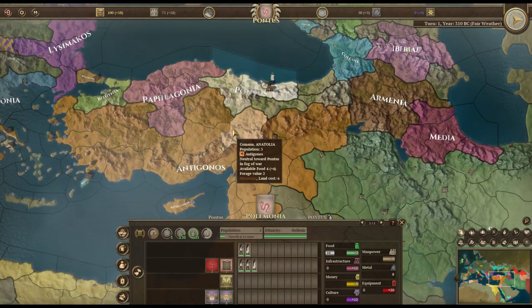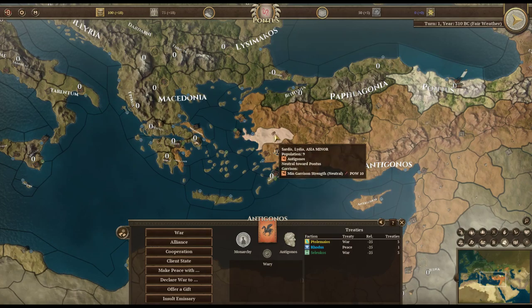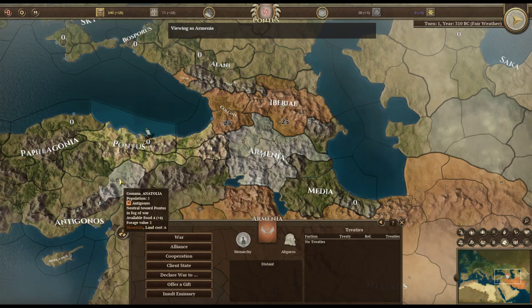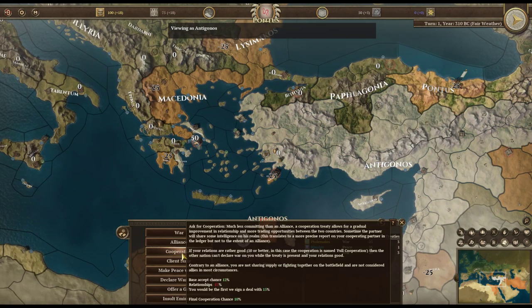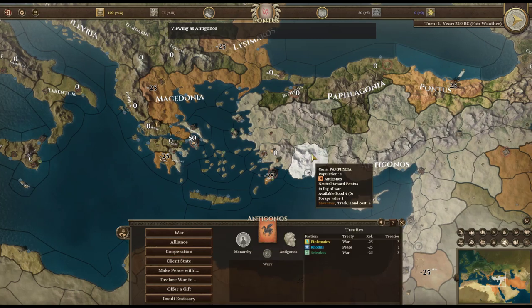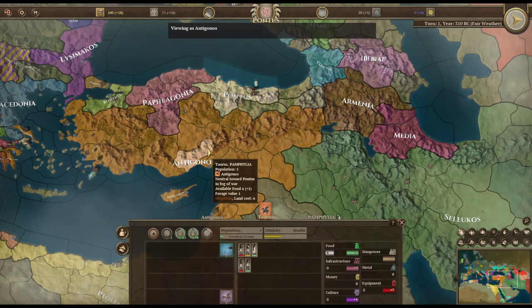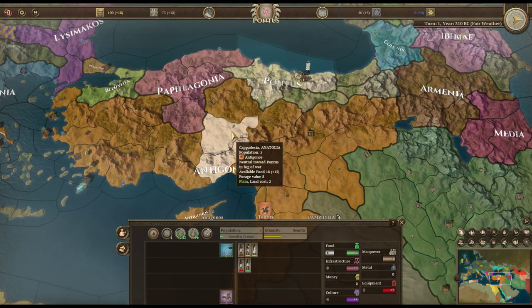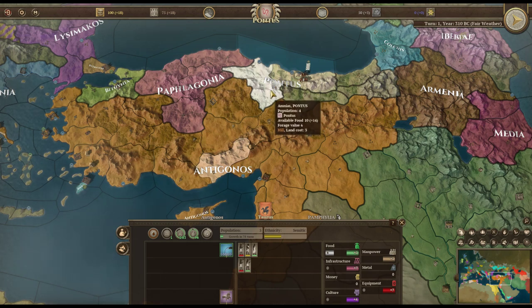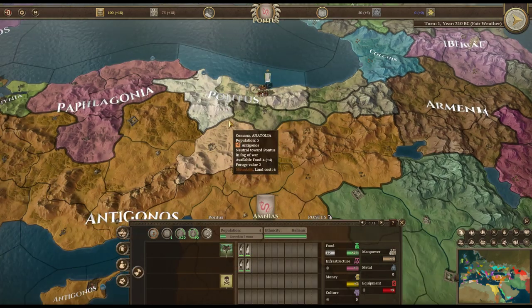We are not at war with anyone. The Antigonids are not really friendly — in diplomacy they're 'wary,' which is worse than 'distant.' One of the Antigonids' modifiers is that they need to be at war with a lot of people to avoid decaying as a nation, which means they tend to fall apart pretty quickly — historically, they did. We'll likely see the decline of their empire pretty soon.